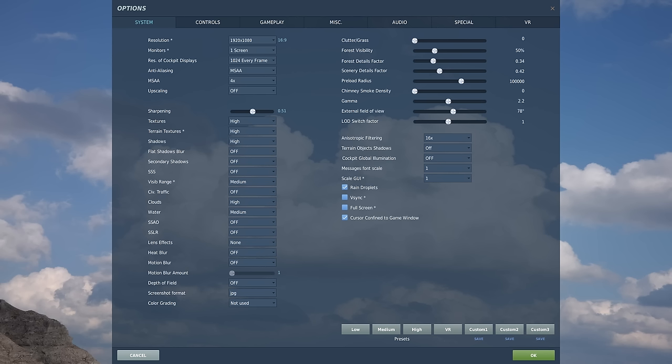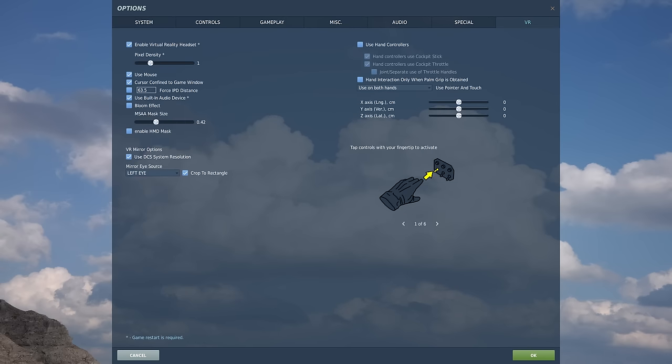Rain droplets — we love rain, it's nice, we turn that on. And in the VR Settings tab, make sure to deselect the Bloom Effect and uncheck Enable HMD Mask.